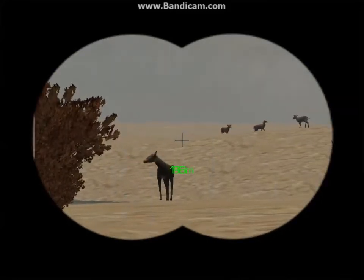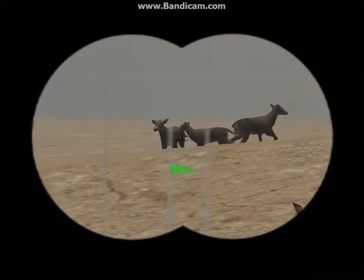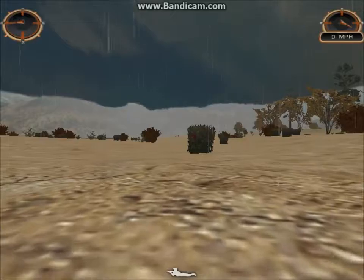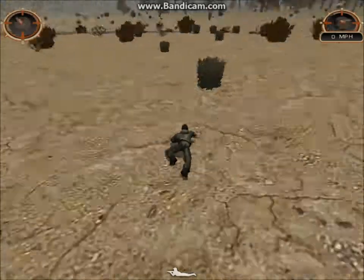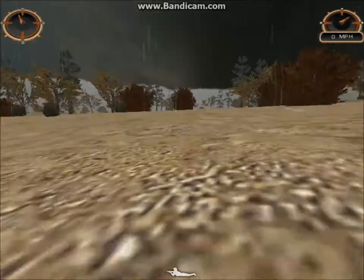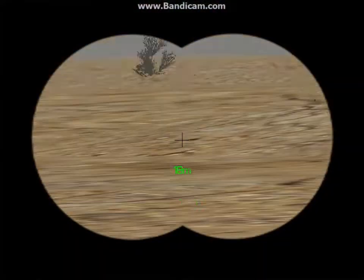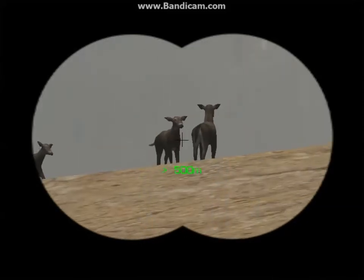We got bucks on this side. She's nervous — she ran. That's a buck, I'm pretty sure, because it's thicker. The others probably haven't moved in yet. You can never tell. Pretty sure there's one deer over here in this area — I just don't see it. I'm probably just going to end up taking whatever is over here. I'm probably going to take that big one in the middle — it looks a little bit bigger.